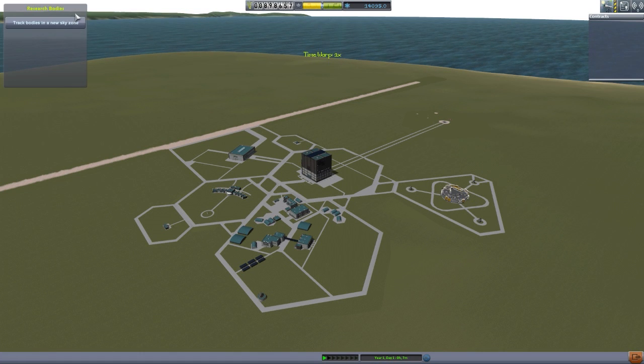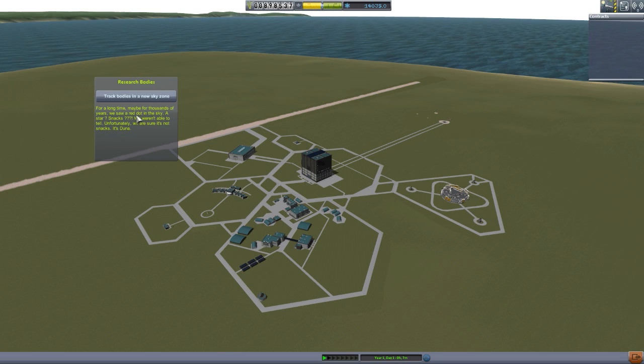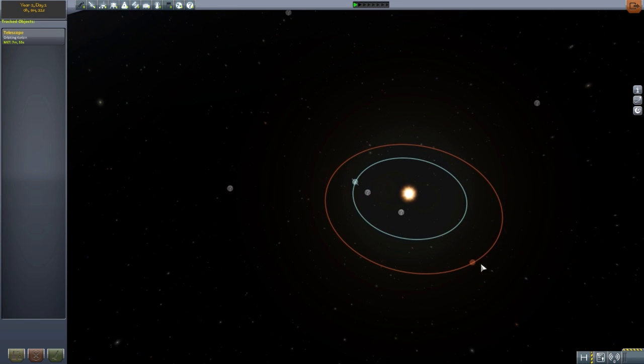Now we have discovered Minmus, and that's the first step. You just kind of keep clicking this button until you find more. Eventually: 'For a long time, maybe for thousands of years, we saw a red dot in the sky. A star? Snacks? We weren't able to tell. Unfortunately, we are sure it's not snacks — it's Duna.' I do like these little bits of flavor text they add for the discovery. It's not just 'hey, you found Duna' — it's actually a funny little Kerbal paragraph. Now we have discovered Duna, and if we head to the tracking station and zoom out, we now have Duna here with its orbit and everything.